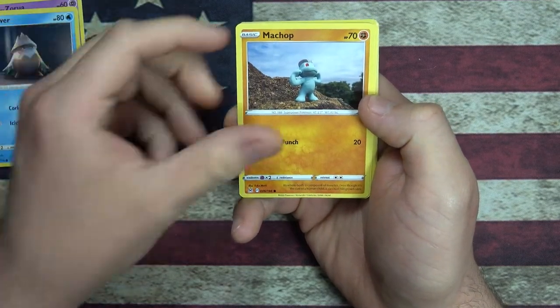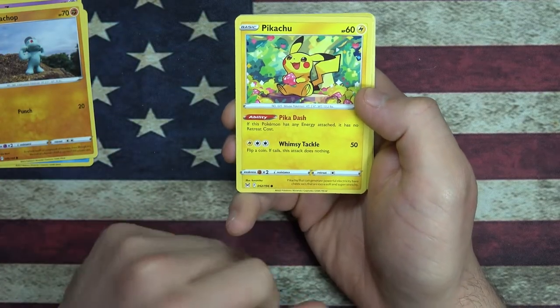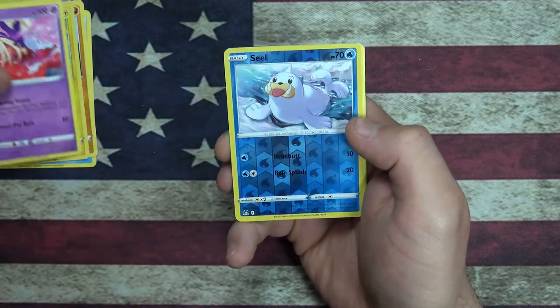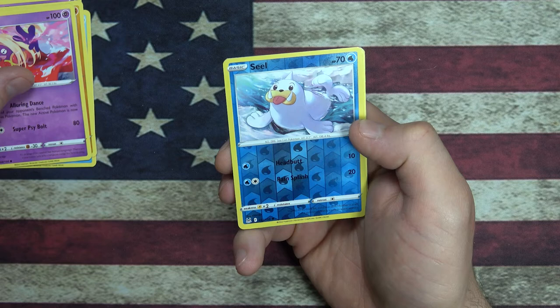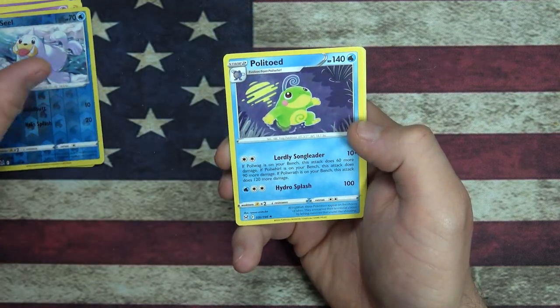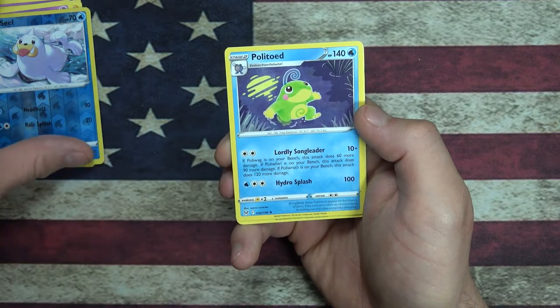We got a Snover, that looks kind of cool. Pikachu with the whimsical tackle - he's holding a little strawberry, that's so cute. Jinx. We got a Reverse Holo Seal. And then our rare is - Piplup?